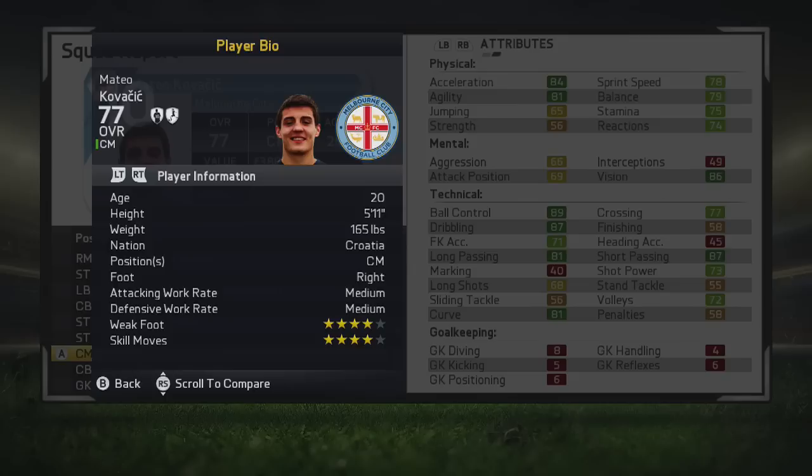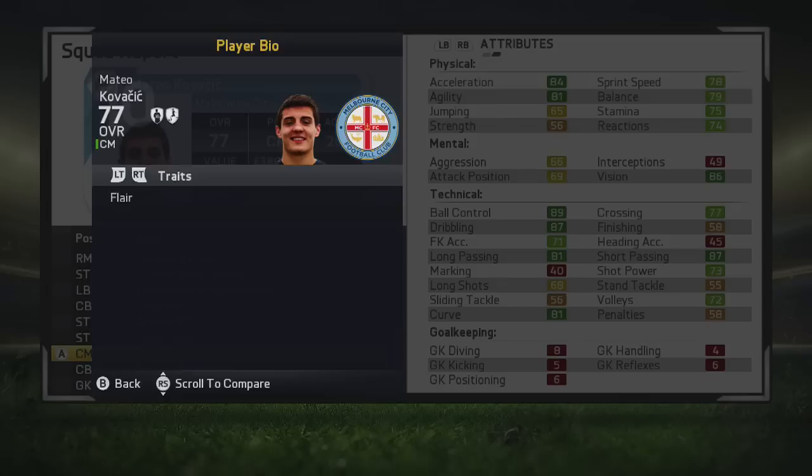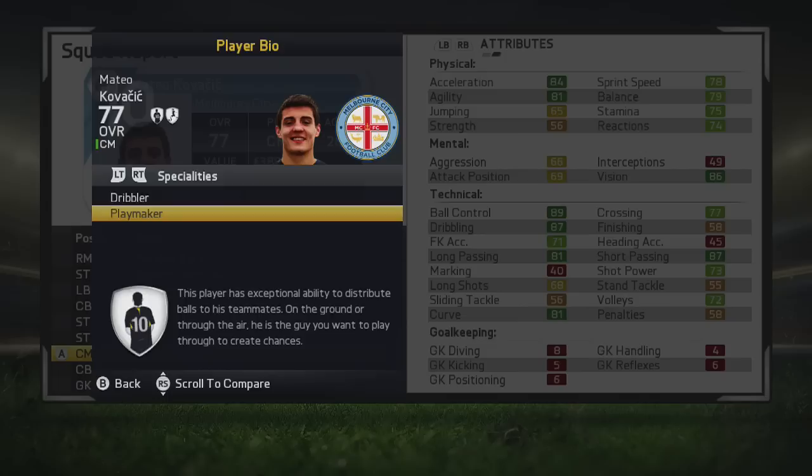He's 5'11", he's right-footed, he's got medium/medium work rates. He's got 4-star weak foot and 4-star skill moves. He also has the flare trait as well, which is very nice to have. And he also has the dribbler and the playmaker speciality. Now that we've done that, we're going to take a little look at what he looks like at full potential.